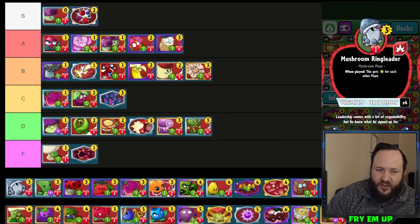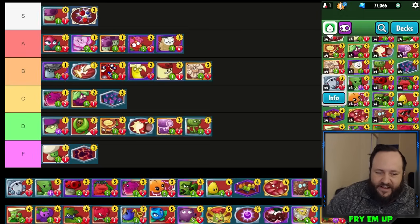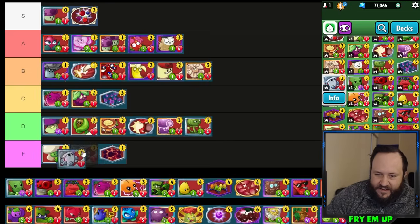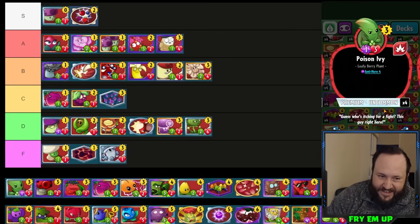Mushroom Ringleader — being a three-cost card with one health and such a needy condition makes it very poor. For this to be more than a 4/1 it needs three other plants in the field, and then it still only has one health. If it was at three health this would be a good card, but even two health would help. I'm putting it in F-tier — I've just never really found a good use for it.